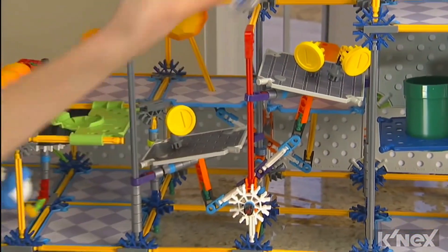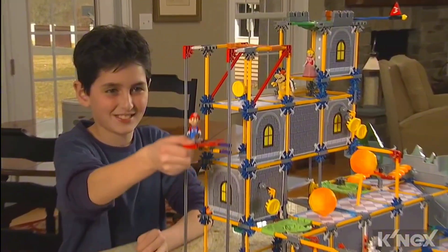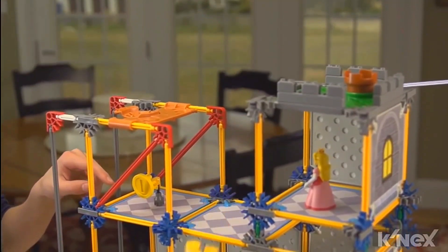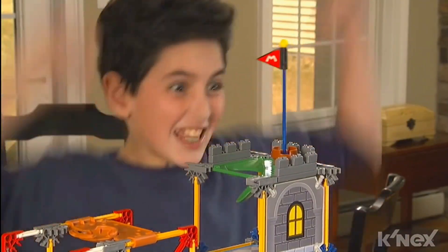Next, jump across the moving platforms to the elevator and make your way up to Bowser's final hiding place. Launch Mario into Bowser to defeat him, save the princess, pop up the goal flag, and you've won.